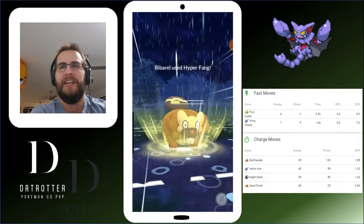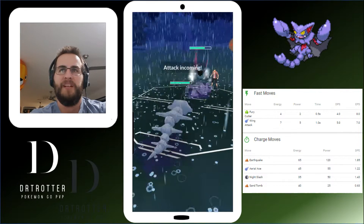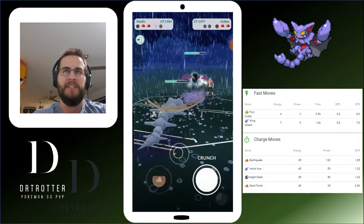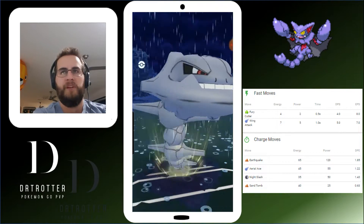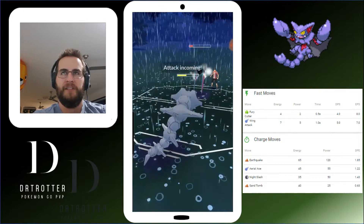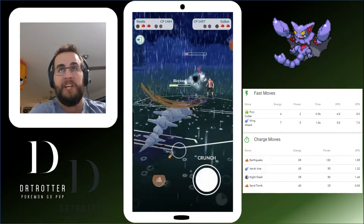We need this Hyper Fang to land, otherwise it's kind of a waste. So we switch out to our Steelix here. We know Shadow Balls are going to do a fair bit of damage, but Poison Fangs are going to be okay. We'll soak that first one, throw some Charge, soak some Crunches. Second Crunch will KO — he's got no shields left. We choose to play the safe option and it was another Shadow Ball, which really would have done a fair bit of damage to us.